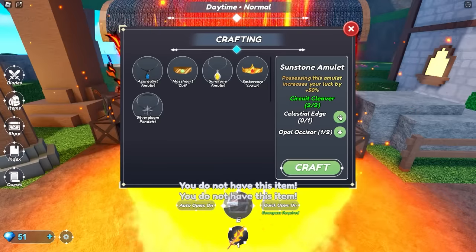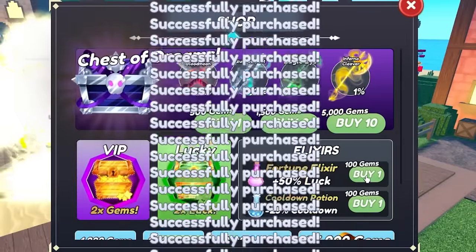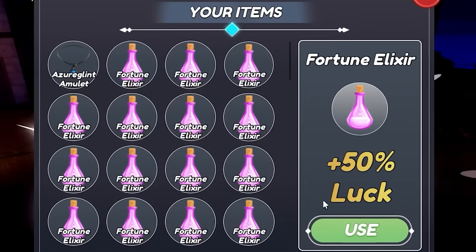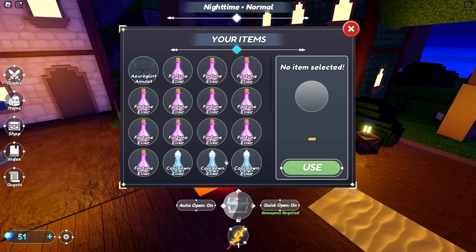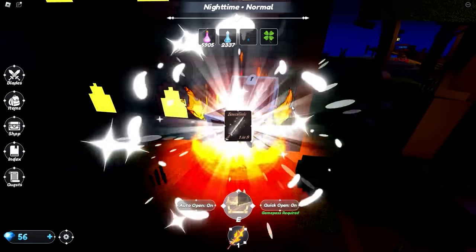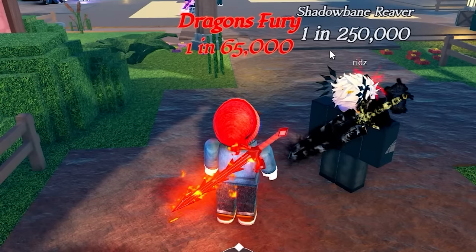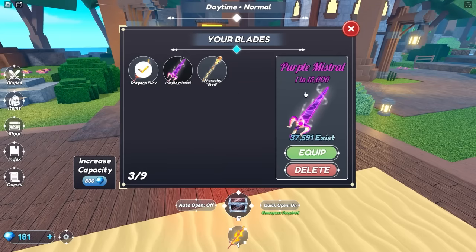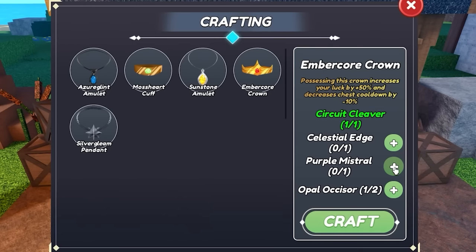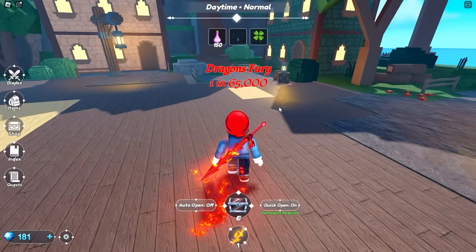A few minutes later I turned the filter down, so now we've got another Opal Assizer — 1 in 6,000 — and a Circuit Cleaver. Plus another Dragon's Fury and Pharaoh Staff. I'm assuming my luck potions had a great deal to do with that. The Sunstone Amulet is definitely something we want for that extra luck. We bought 10,000 gems so we're gonna spend 10,000 gems on potions just to give us that bit of extra luck we need. The hard part is actually clicking on all of these to use — it's gonna take a minute and it's really annoying. Luckily I can use an auto clicker. I'm gonna turn my auto equip back to 30,000.